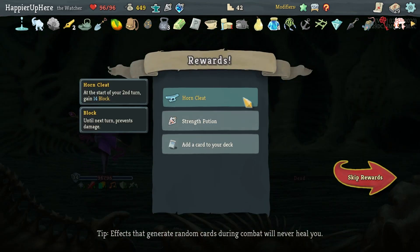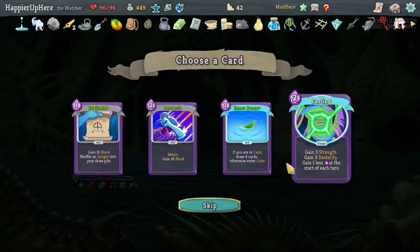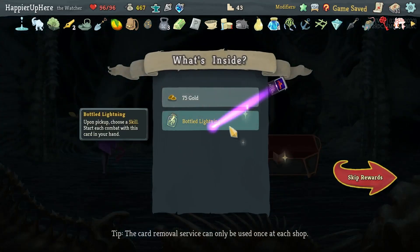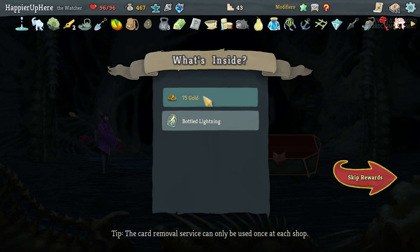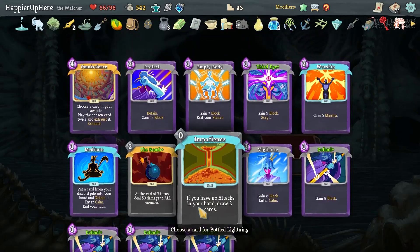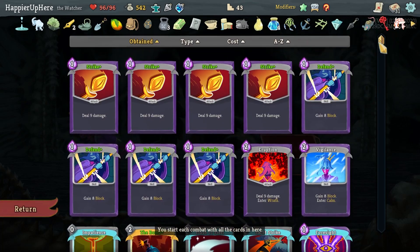Got Horn Cleat — at the start of your second turn gain 14 block — as well as a Strength Pusher. Protect, Inner Peace, Fasting, Evaluate — Fasting is great since I have so much energy I don't need it as often. Got Pain — that's an okay curse because I have Centennial Puzzle — as well as Bottle Lightning. I should Omniscience the Bottle Lightning right — that's probably the play.